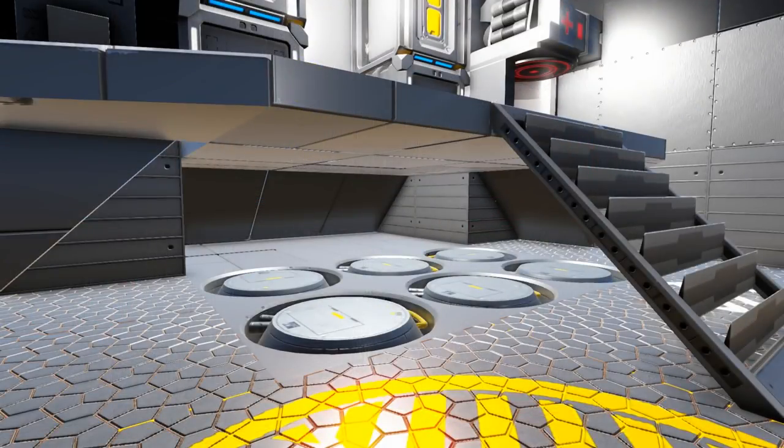Underneath the raised platform you will find six of your exterior lower thrusters, so of course be careful if these are on when you are in this area.